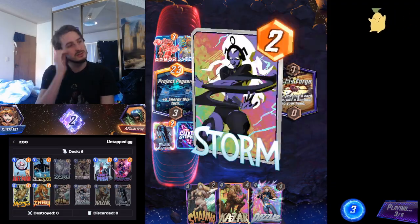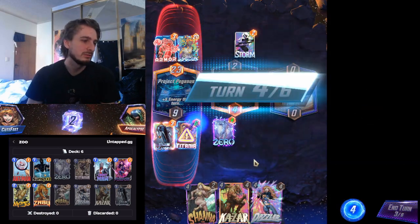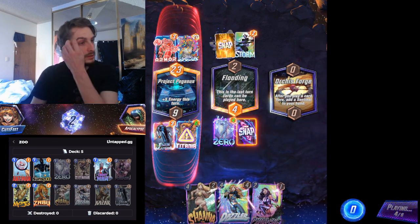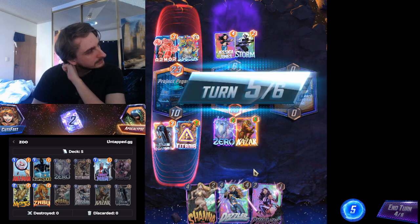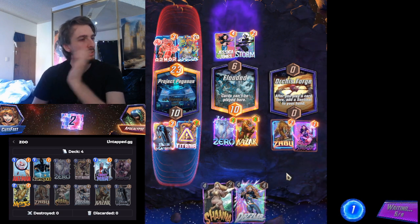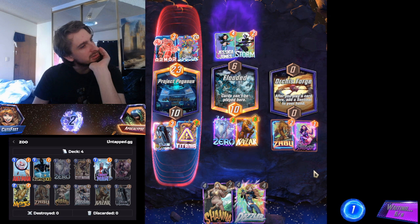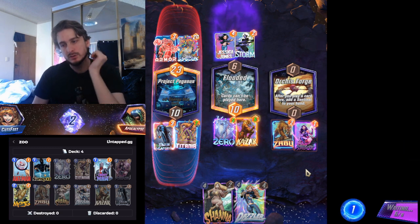That's pretty good — I think I keep it in. It does make me really mana inefficient this turn but I don't want to zero one of my guys. I might just play Kaizer there — I might just be able to win the lanes. I have to figure out how I'm gonna win this. Probably looks like playing Shanna and Ant-Man — I think drawing Ant-Man is the best rip here, playing Shanna then Ant-Man.